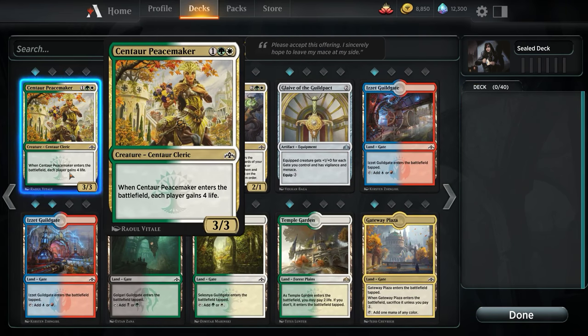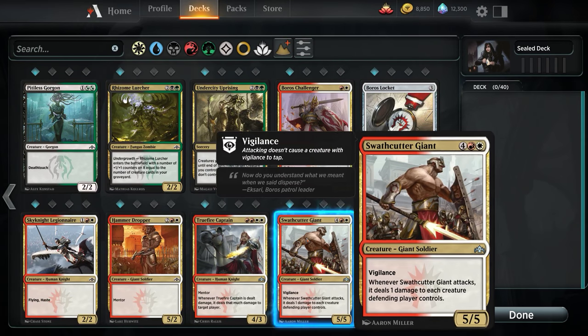Centaur Peacemaker is a perfectly fine thing. If you're running a longer game of Limited and you're planning on being a little more mid-rangey, giving our opponent 4 life isn't a big deal, whereas us keeping that 4 life is a big deal. In a more constructed format — like set constructed — this would be great in a control format, because control honestly doesn't care that the opponent gets an extra 4 life; control aims to just outright win.